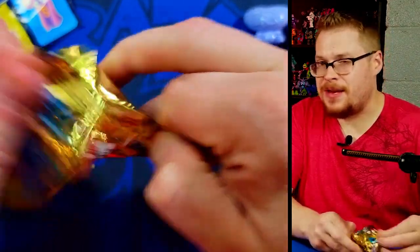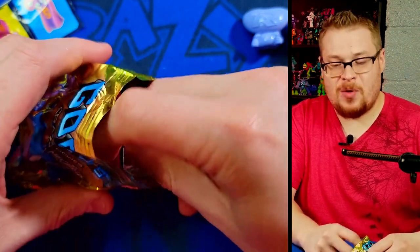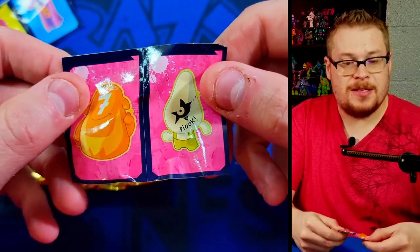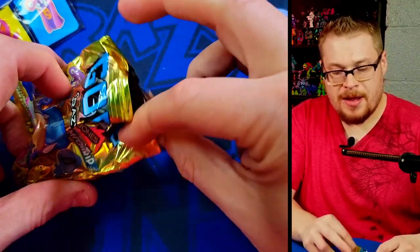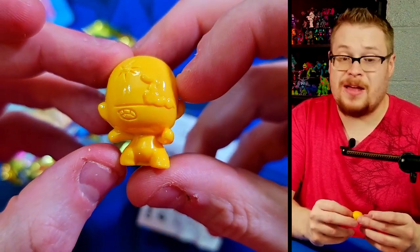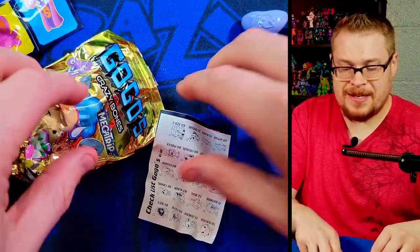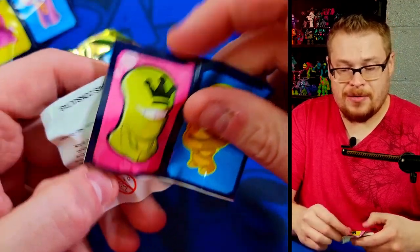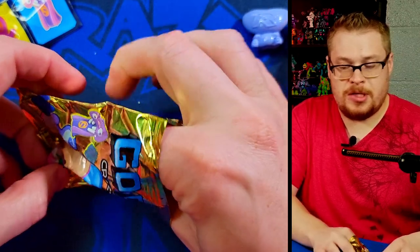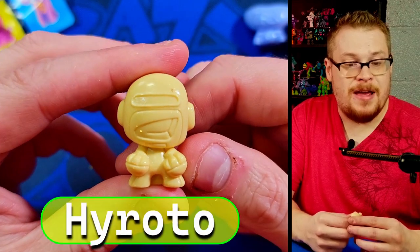We only get two per pack in these. I don't ever know the names to the Mega Trip stuff - I'm trying to learn them but it's one of those series I just haven't retained yet. I'll be putting up names on screen. We should have one more in here - where's our checklist? Oh well, we got a guy flying out. Is it the same? We already got our first double - second pack in and we've got a duplicate of the little yellow one.